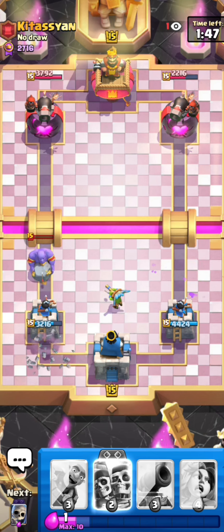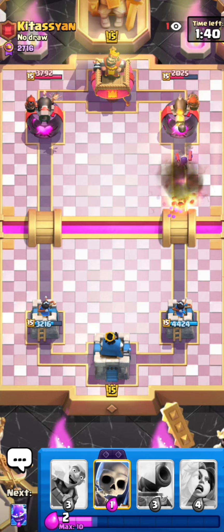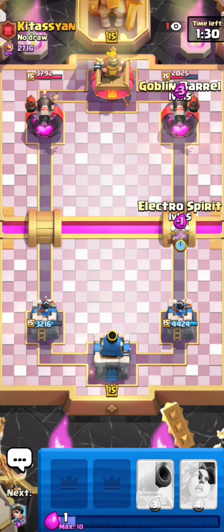I'd rather go for the princess aggressive because I can let him get damage with the bowler. I want to go opposite lane of him so by him getting two bowler shots I kind of make him want to go even more in the opposite lane. That's really good for me because that way I can sneak through princesses on the opposite lane, or barrels for example, and he will always be forced to respond in this lane.